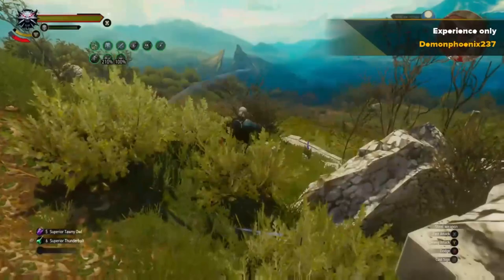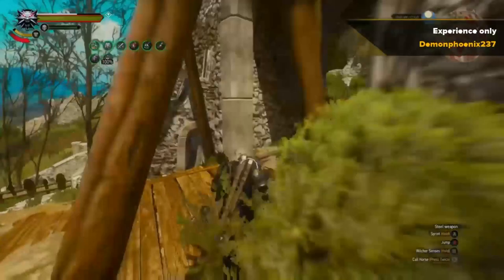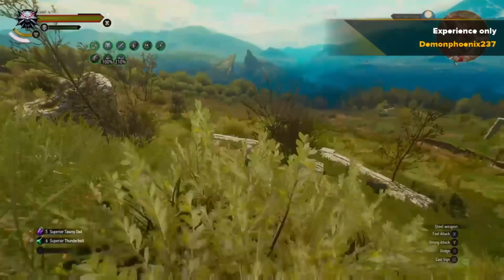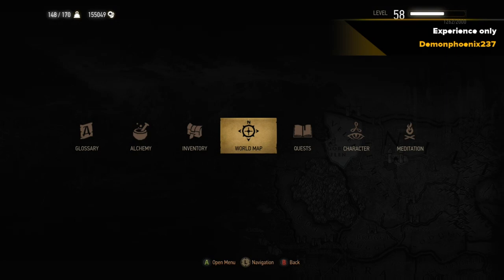A quick shout-out to WaxMasterDab, who told me about another method: if you have the Hattori mission and haven't completed it, there's a point near the end where you need to enter a warehouse. You can use Axii and get the normal 40 experience points, then run away, come back, and use Axii again repeatedly. This actually gets you more experience than the methods shown here, so consider that if you still have that mission available.